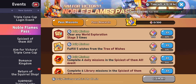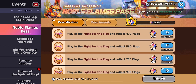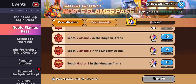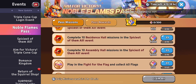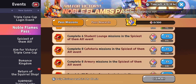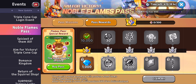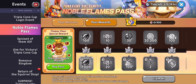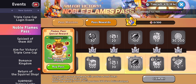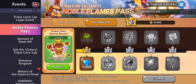Let's go to the Noble Flames Pass where you can do pass missions like other passes. You can get these little clover things — like if you play cards, the clover things. You can use these clovers to get pass rewards. If you have the actual pass you get better rewards, but if you're free to play you can still get rewards.